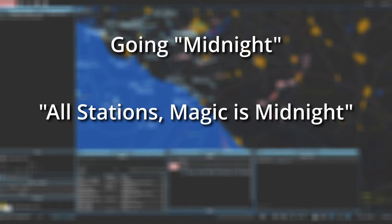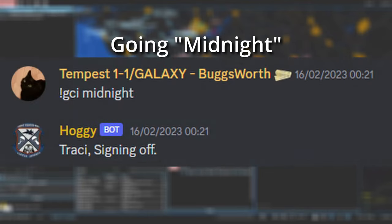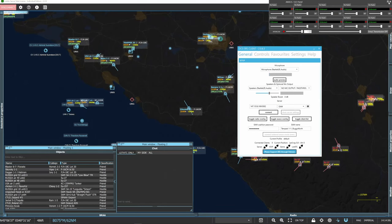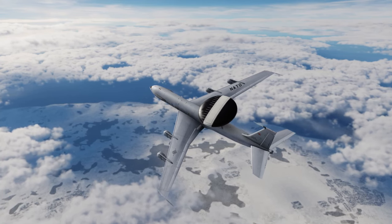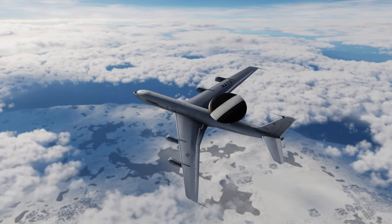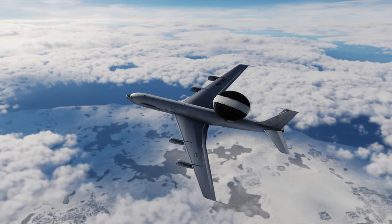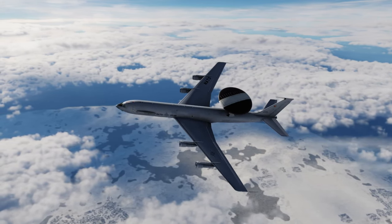When you wish to call it quits, you go midnight. Mimic what you did going sunrise, but call that you have gone midnight. Say: all stations, Magic is midnight. After that, enter the Discord and type exclamation mark GCI midnight, and you will be signed out. Remember to disconnect from LOTATC and SRS. Just like that, your first session as the AWACS is complete. Thank you so very much for watching. In the description I have linked two very good sources on all things brevity and communications, as well as Damsel's GCI Academy, which I would highly recommend joining if you are interested in sharpening your skills. Thank you so much for watching, and as always, have a good one.